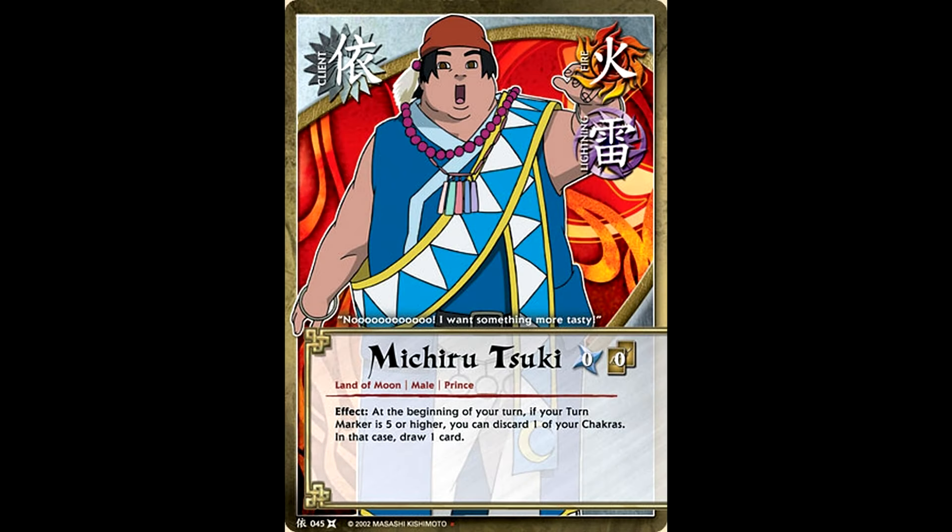There was a new client released called Michiru Suki, and he went on to become one of the core staples of the new metagame. At the beginning of your turn, if you are turn marker 5 or higher, you can discard a chakra to draw a card. This is a permanent effect that you get every single turn for the rest of the game. Fantastic. Since there was nothing color specific about this effect, he was used in literally every single competitive deck at the time.